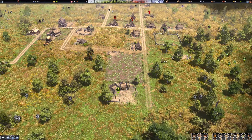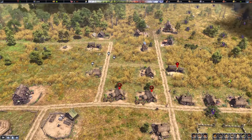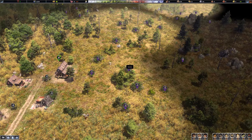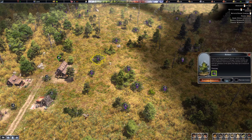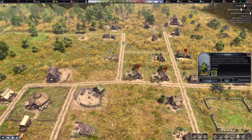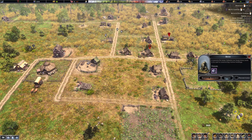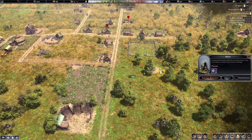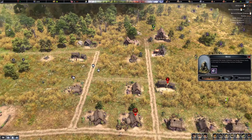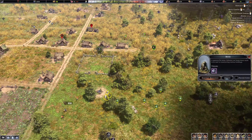We definitely want that compost yard up and running — the manure is backing up. Let's harvest those resources. We're doing alright for food now and everything seems pretty good. It's gonna promise to be a good harvest season. That's pretty much it guys — we've had a nicer look at the game.